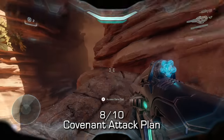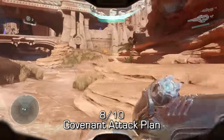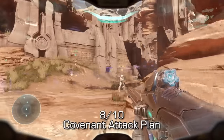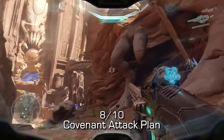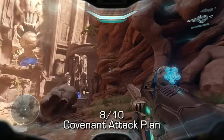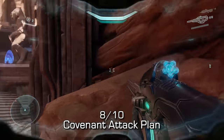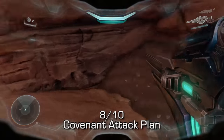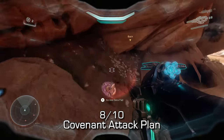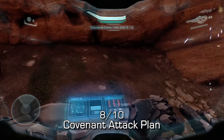From there, we're going to go to the center of this area. You're going to see a few statues of human-looking figures that are torn down just off to the right. We're going to have to climb the rock behind these legs. You have to do it from a specific angle or else you won't get enough height to mantle up. If you do it from the far end, you should be able to mantle up. Once at the very top, you should find the Covenant Attack Plan — scan it to pick it up. That's going to be 8 of 10.